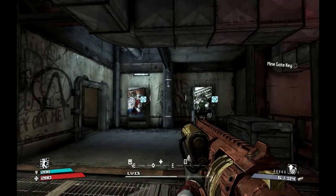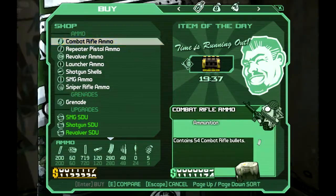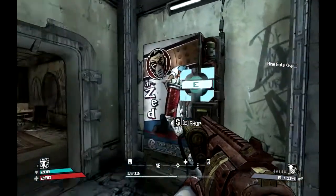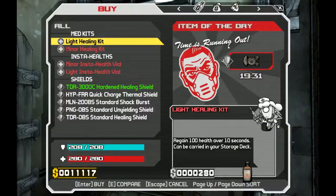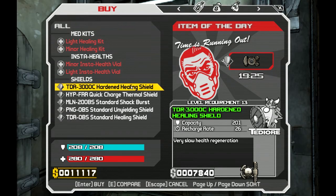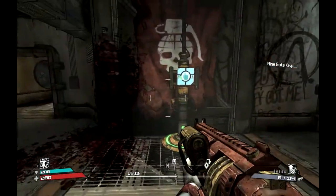Welcome back to my 2020 playthrough of Borderlands. In the last episode we made our way through the Arid Heels and picked up some sniper rifle parts. I've got a better healing shield than that. And now we've got to Sludge's safe house.